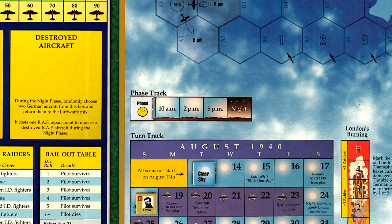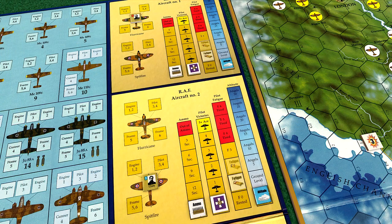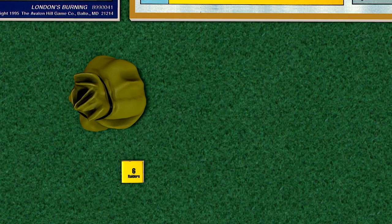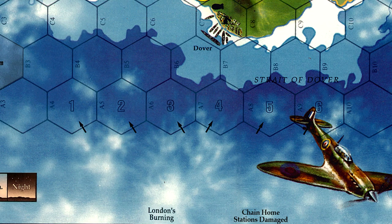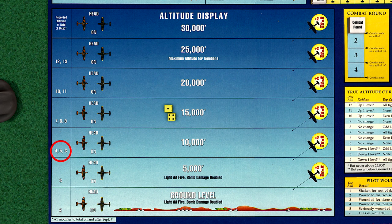We begin the 10 AM phase, and this time the British will be in the air, patrolling at Angels 20 over their satellite airfield at Lemp. We shift the fatigue marker up one space and place the altitude markers for both aircraft on the Angels 20 box. We draw the remix counter, so we'll place all the raid counters back into the container and randomly draw another chip. And the Germans are back again with 5 raiders. We roll a die for their location, and 2 dice for the reported altitude, which is 10,000 feet.